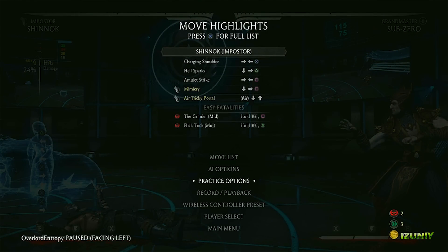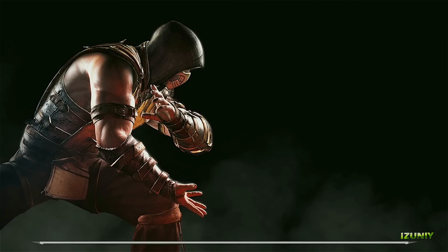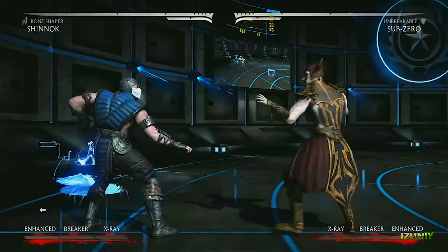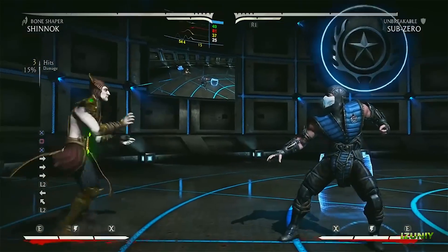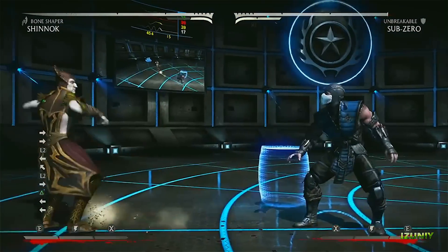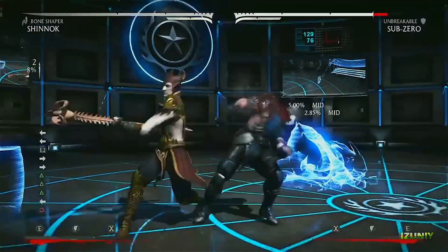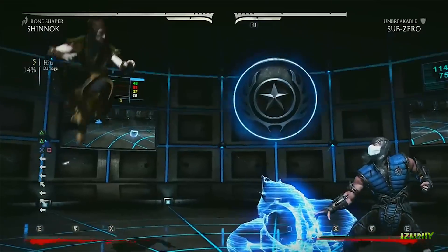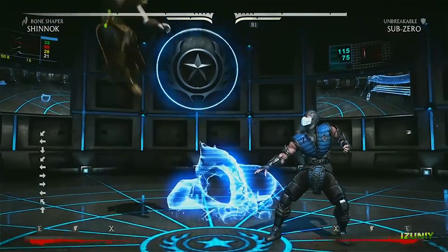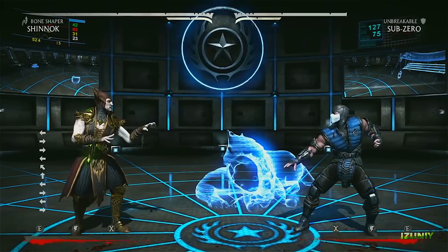Another bonus practice mode feature: you can quickly switch out variations. We're going to go to Bone Shaper and switch out Sub-Zero to Unbreakable — that's just a quick load and then you're back with the new variations. I feel like with every single game we do, we learn a little bit more about how to make practice mode better, and this is by far the best practice mode we've done. We talked to some of the competitive players to see what they really want to help them get better, figure out better set-ups, and we definitely listened and put some of that stuff in.